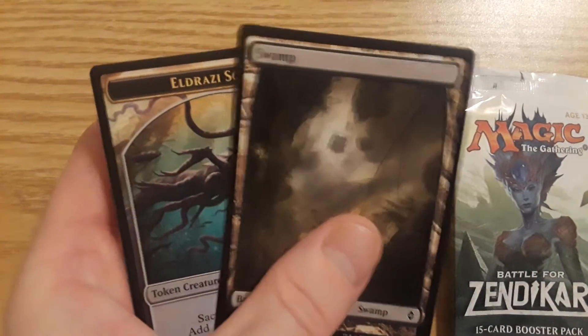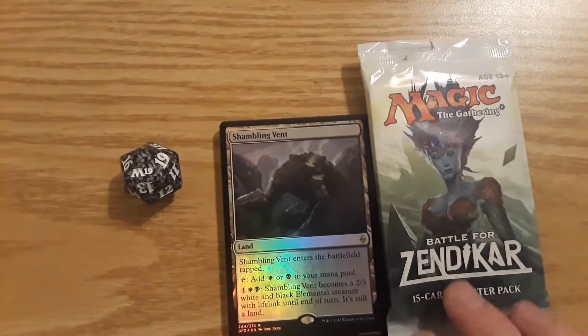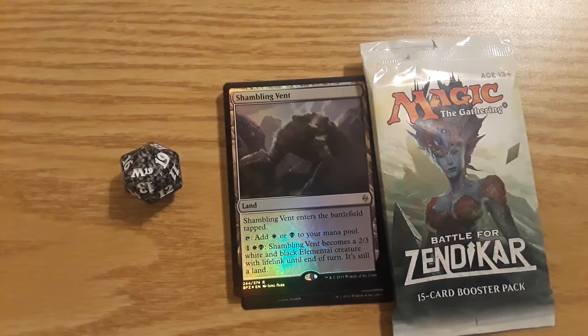Nice little pack opening. Then we get a Swamp and an Eldrazi Scion — that is a Battle for Zendikar booster pack. Leave a like, please subscribe for more videos. Be sure to check out tomorrow's video to see what product we crack into, as it's Saturday and it will be a non-booster pack video and a little bit longer. I hope you guys tune in for that. Have a good night — until tomorrow.